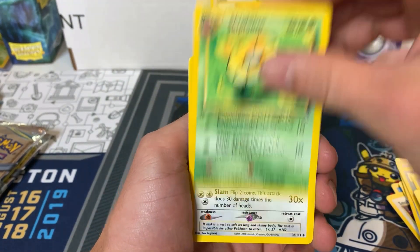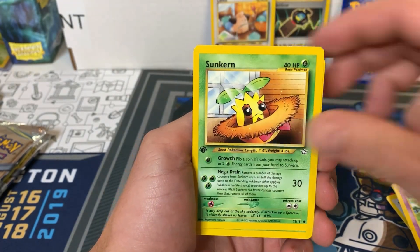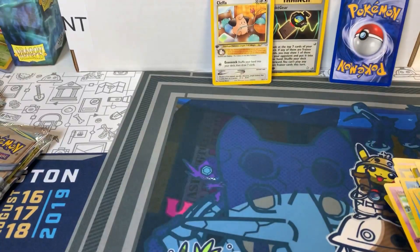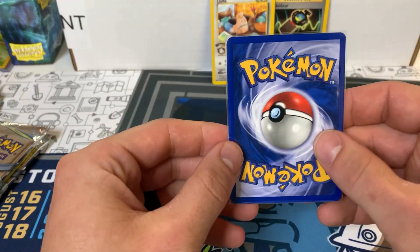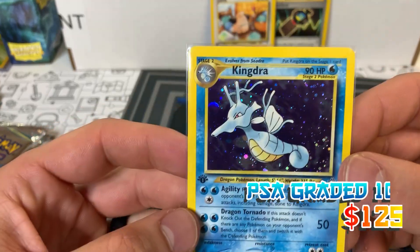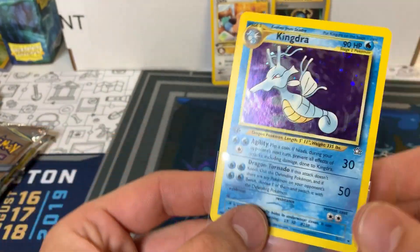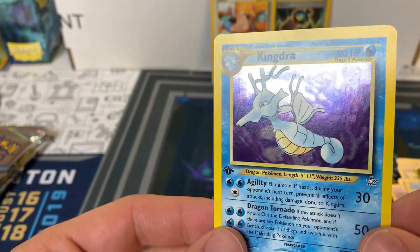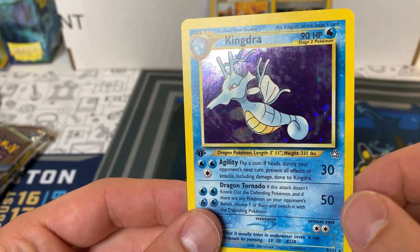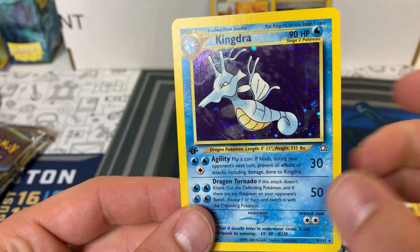We've got Lantern, Skiplum, Buret, Slowpoke, Wooper, Totodile, Sunkern, Spinarak, and Double Gust. And for the rare, we have Kingdra. Nice, let's go! Can't tell if that's the case or if that's the card — that print line was on the case. Got one right there on the right side, maybe one going through. Very light. The back side on these Neo Genesis holos are usually really good.